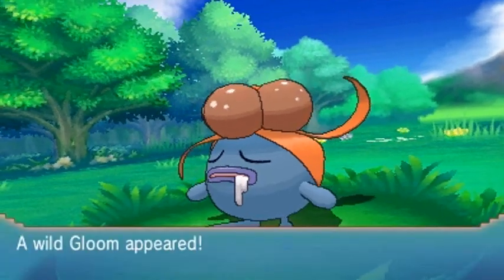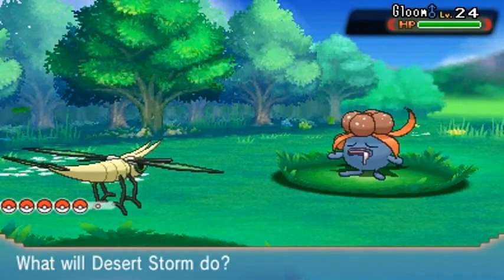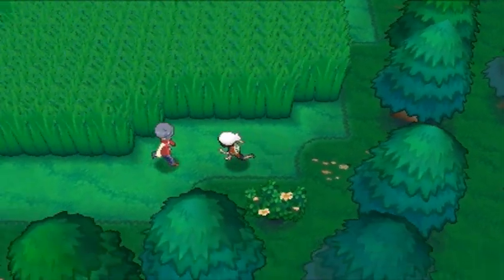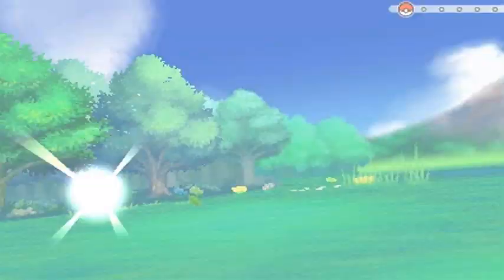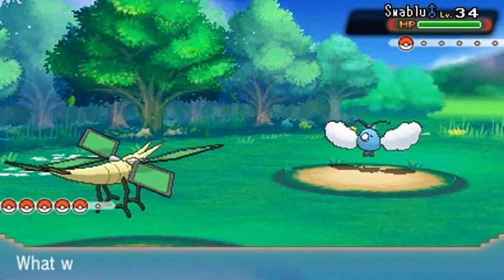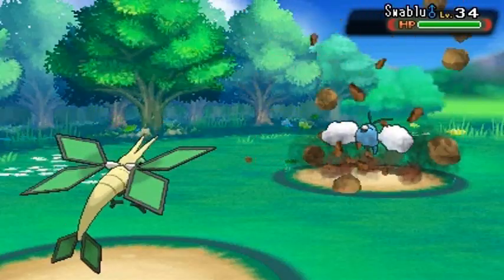We have a Gloom here — I think I captured two Oddishes at some point. Anyway, a trainer surprised us. Bird Keeper Robert wants to battle, coming out with Swellow. Let's go with Desert Storm and the Rock Slide.